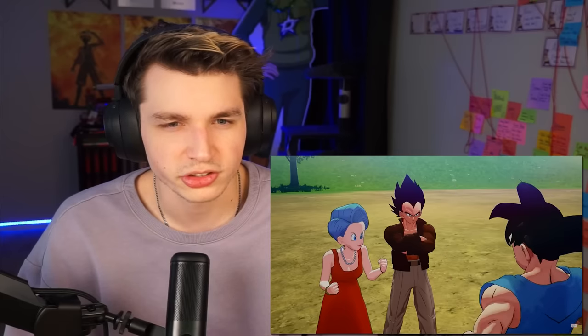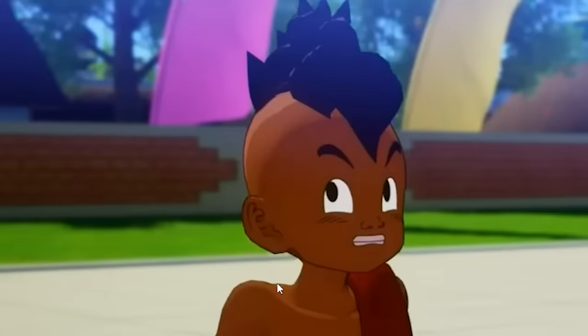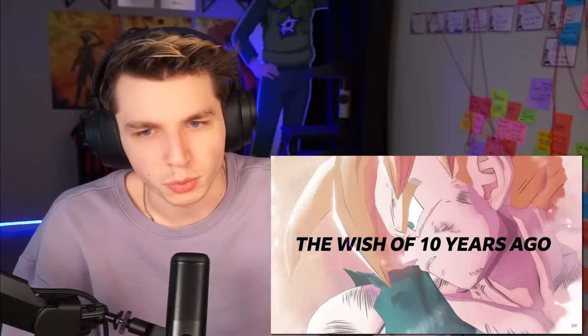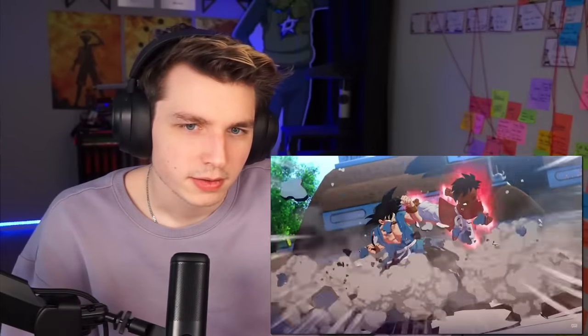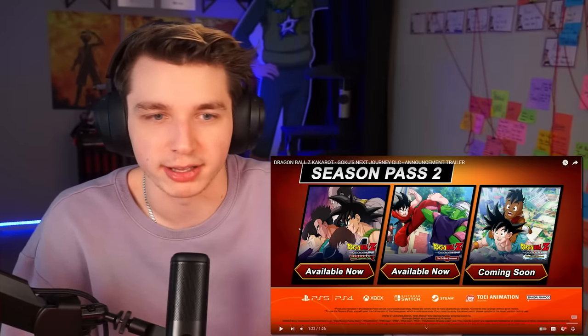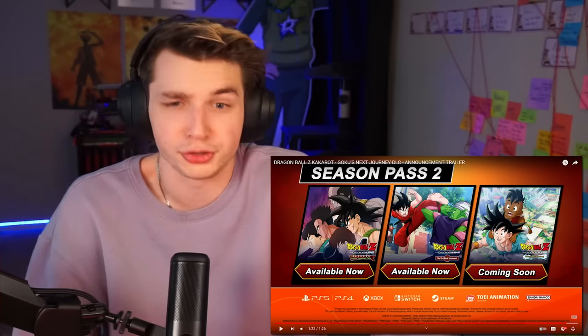Maybe some game-canon content, like original story stuff. So does he fight Oob in the tournament? Oob seems like a chill guy. What happened with Oob in Super — was there ever anything? Buu is in Super, so was Oob like a separate reincarnation and they did nothing with him? As a kid, there's still potential they could use him later. This has to be by far the shortest DLC — after Bardock, then the 23rd, then this one. And if they do a third season pass, they have to use the Tournament of Power. Or I guess they could do GT — wouldn't that be crazy, playing Kakarot GT instead of watching GT?